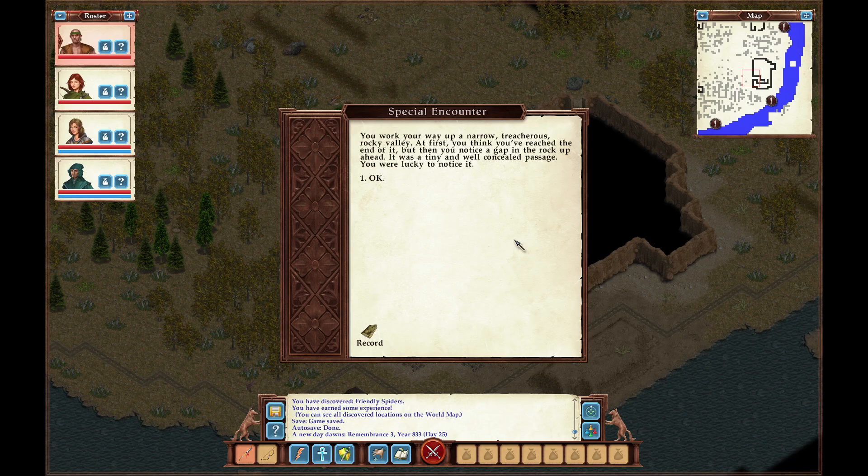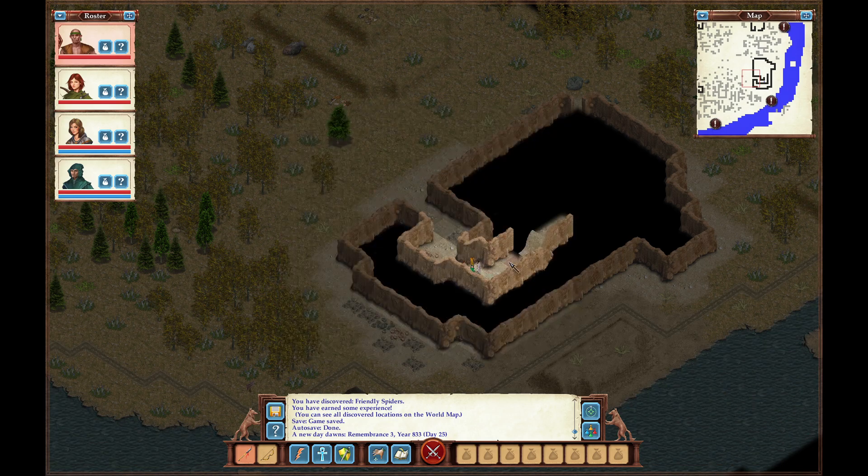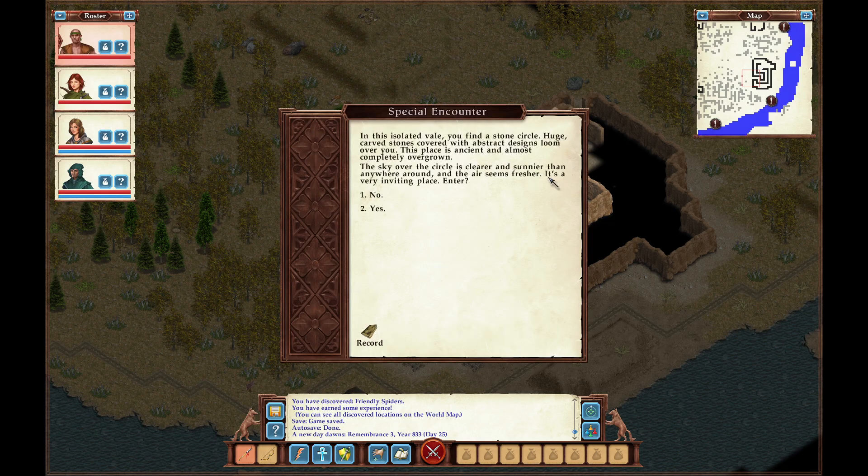It's over here. You work your way up a narrow, treacherous rocky valley. At first you think you've reached the end of it, but then you notice a gap in the rock up ahead — a tiny and well-concealed passage. You were lucky to notice it. In this isolated vale, you find a stone circle. Huge, carved stones covered with abstract designs loom over you. This place is ancient and almost completely overgrown. The sky over the circle is clearer and sunnier than anywhere around, and the air seems fresher. It's a very inviting place.